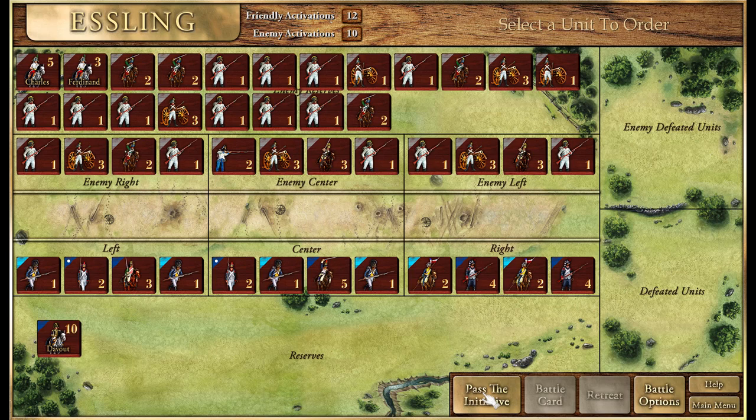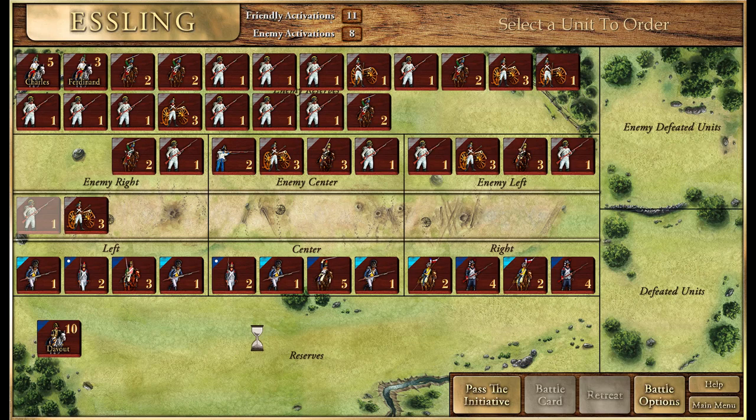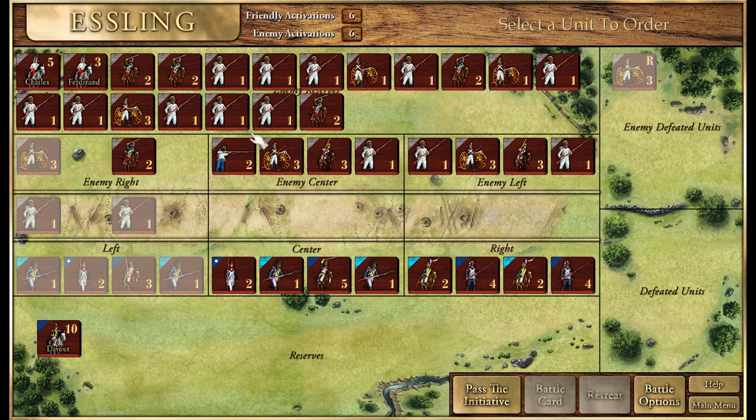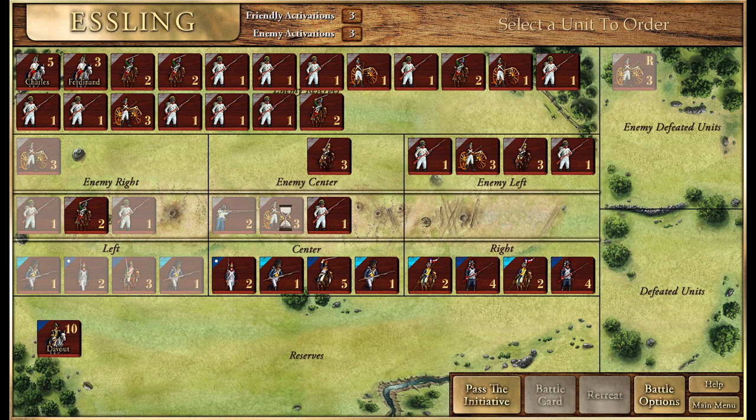We're going to fight for two rounds then retreat. Passing initiative to the enemy - it's going to be important to get those cannons and try to destroy them. I should have attacked with the Voltigeurs first and then gone in with the cavalry. I'll keep bombarding hoping to get him to retreat - yes, got him to retreat. That will save us a lot on that side. We'll attack with the Voltigeurs making sure they're in disarray, then attack with the heavy cavalry.